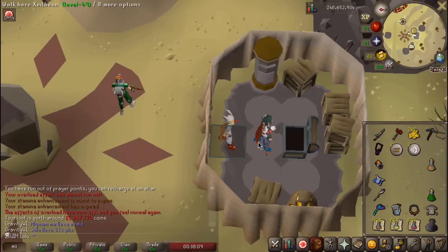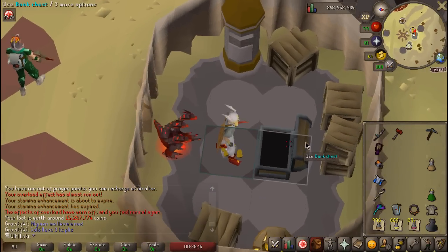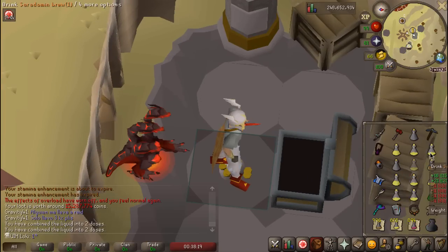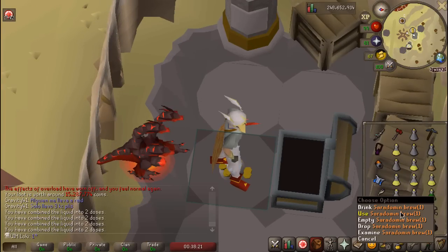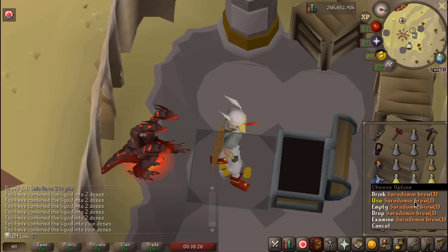Honestly, that unlocks so much content — the Gauntlet, Cerberus, Commander Zilyana, Theatre of Blood, just everything. Every single place you use range, this makes it significantly better. And since range is just the dominant DPS in Old School, that is unbelievable. That's amazing.